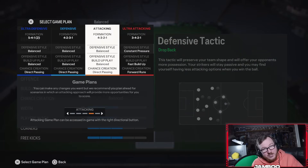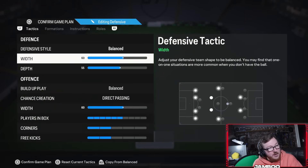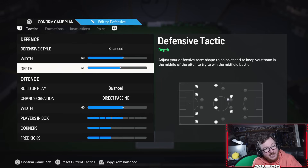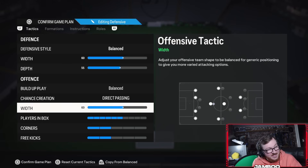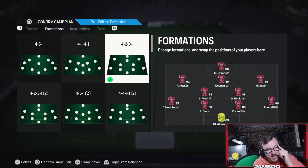I'm actually really enjoying the 4-2-3-1 on this new patch. I feel like it's very defensively secure and you can keep the ball in it well, especially now that you don't have to deal as much with a 71 depth. You can keep the ball very easily in it. So we'll start off with that: 4-2-3-1, depth 55 — so very low on the depth — balanced direct passing, 60 on the width, 6 players in the box, and 2 on corners and 3 kicks.